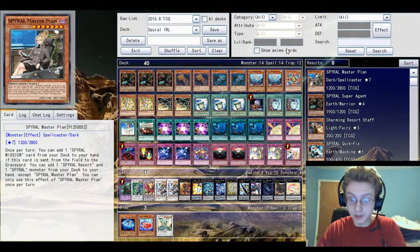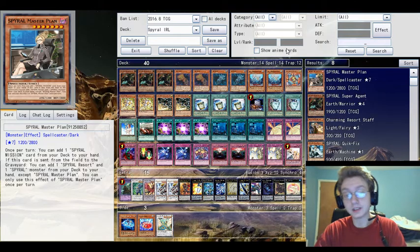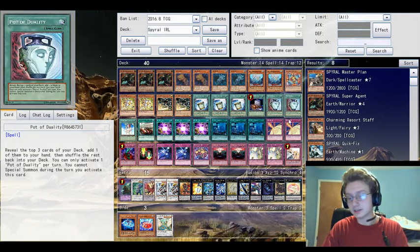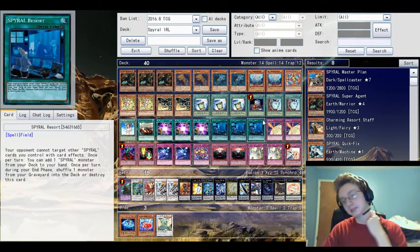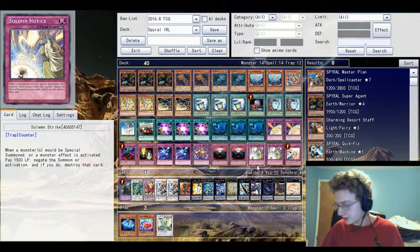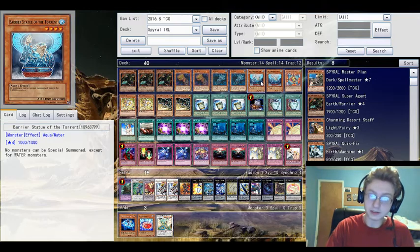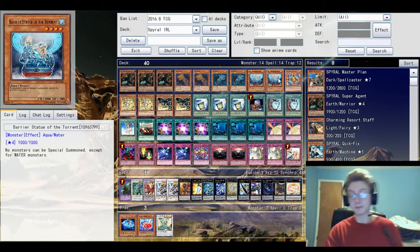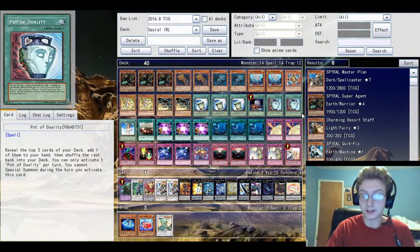You might wonder why I don't run Card of Demise - that's because I'm cheap and don't want to buy three of those, and for this deck it doesn't really need it. When you slow down the game enough, Card of Demise wouldn't do much - you might draw three monsters or three dead cards. I do run two Pot of Duality though, which is fairly cheap.